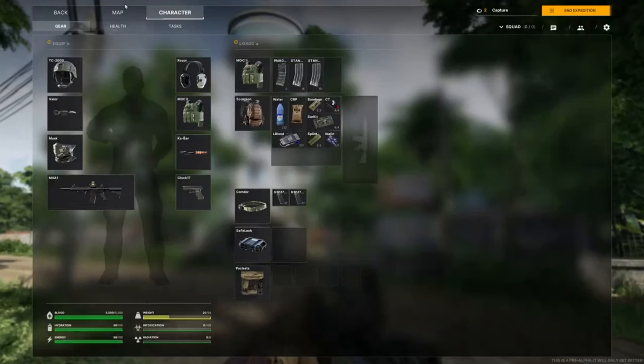He's got a surgical kit, CRP bandage, and his blood — look at all the meds he's carrying. He also has a safe lock, so it's pretty clear they have some type of gamma secure container system in the game. If you die, you can take it back to base. I'm not sure how much it holds — maybe a two-by-two, three-by-two, or three-by-three. On his belt he has pistol mags, pockets at the bottom — pretty cool setup.